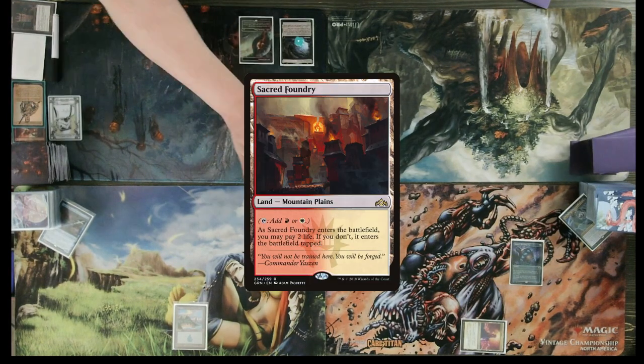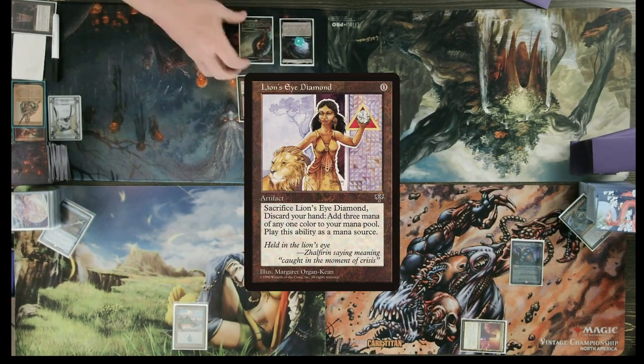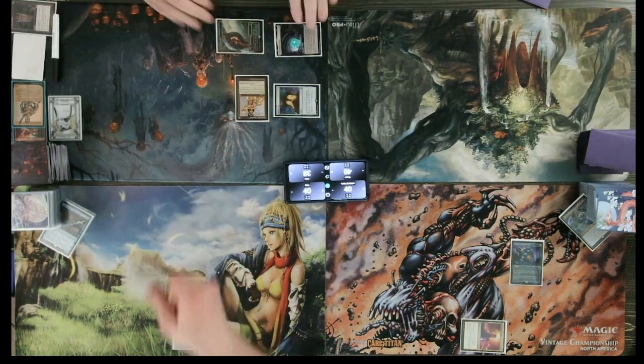I will play Sacred Foundry, taking two damage. I will then play a Mana Crypt, play Lion's Eye Diamond. I will use Sacred Foundry, Mana Crypt, and Gemstone Caverns to play Bomberman. Yeah, we lose unless somebody stops this.